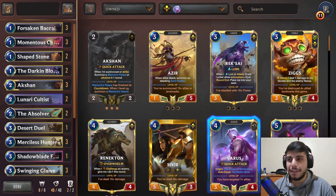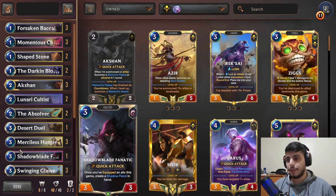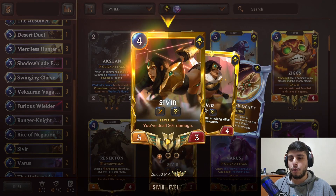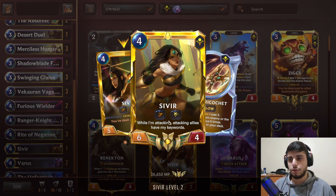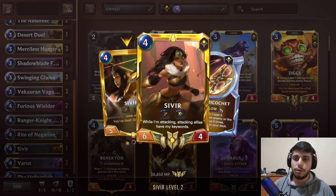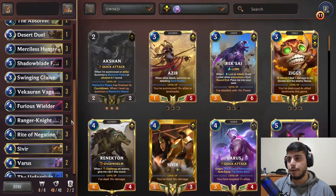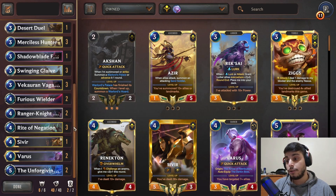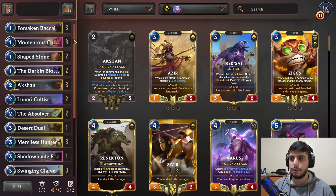Hello everyone, sorry here, and today we are going to play Akshan, Varus, and Sever. We're running two Varus and one Sever in the deck. Sever is annoying on turn four — she has spell shield and quick attack, so she can be very annoying on the board. If you level her up, you can benefit from the Absolver we're running.